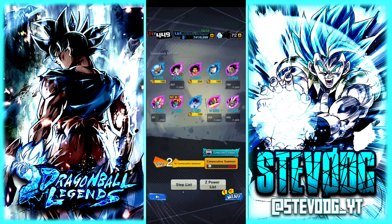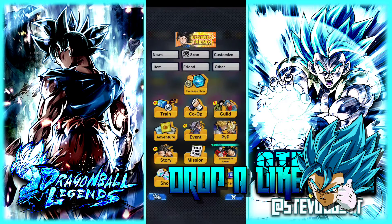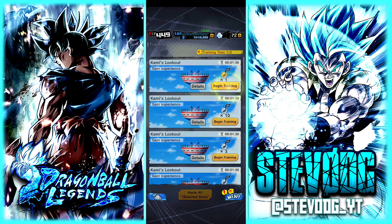I'll take that. I didn't have Goku. Now I'll take that — that is gonna be fun to play with. I'm gonna start training immediately. I need to get used to those new buttons, I'm so used to the adventures being where the training spot is right now.